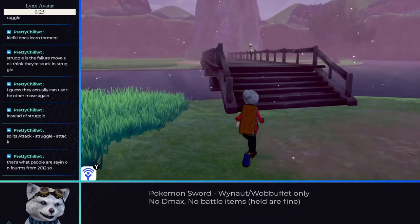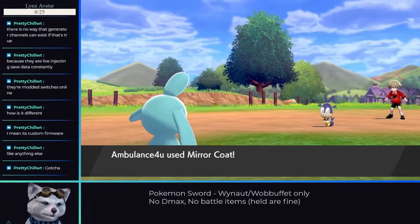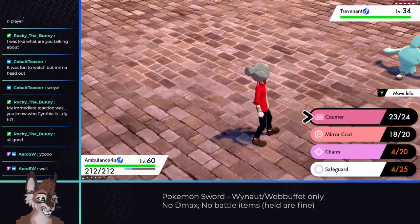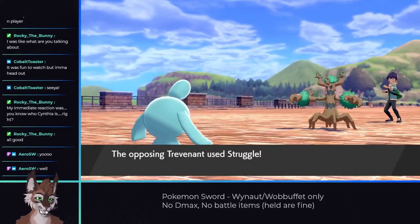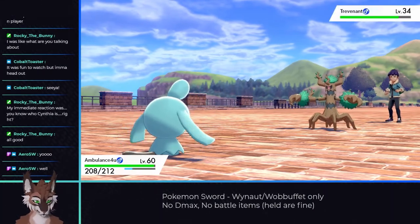While we could spend more time in the wild area grinding up levels, it's actually detrimental to outlevel by a significant amount. Counter and Mirror Coat reflect double the damage we take, and if we don't take enough damage, in longer battles we'll be forced to struggle. In Sword and Shield, struggling takes 25% of your health, making a lot of fights vastly more difficult or straight up impossible.